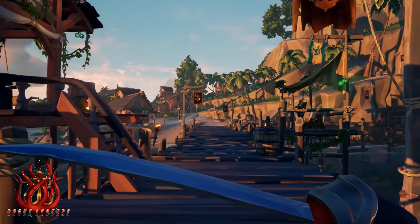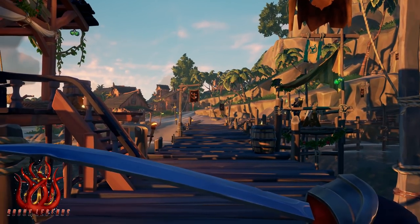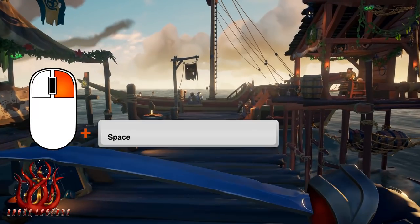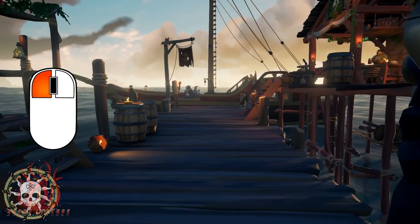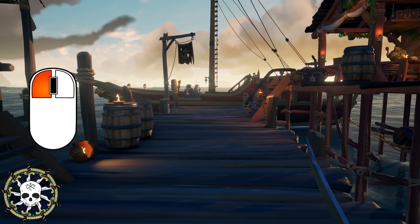Next is the dash attack. For this wide-range attack, you need to perform a block jump and a sword slash at the same time. Press right click to block and jump at the same time, and attack just a split second later. If done correctly, the attack and the jump should be one smooth animation.